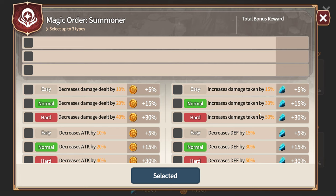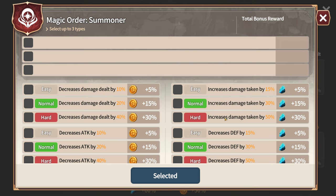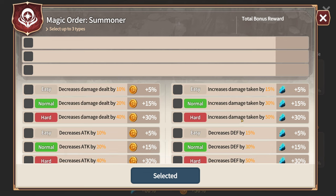The increased damage taken by 50, 30, or 15, versus decreased defense by 50, 30, or 15 — if you're tanky, you want increased damage taken. If you're not very tanky, you want decreased defense by 50. The reason is that defense mitigates damage. So if you have 6k defense and you're only taking 1000 damage, decreasing defense by 50% doubles that to 2000. You can self-test this to see which option suits you.